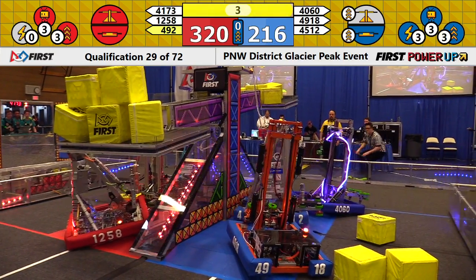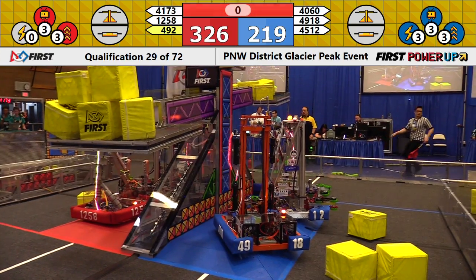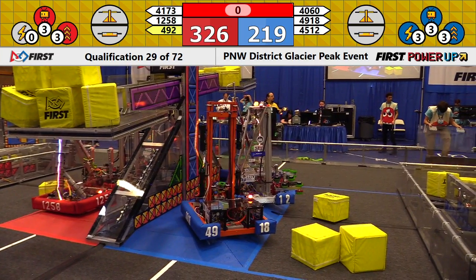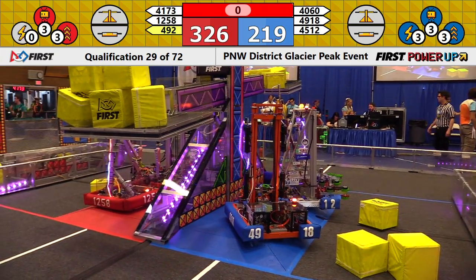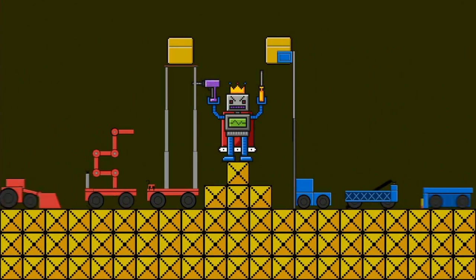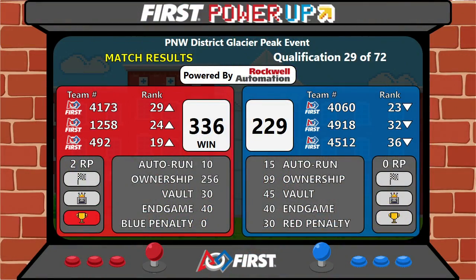Unfortunately, in this moment, the Red Alliance maintains the possession of the scale. There were some efforts there at the end for the Blue Alliance to bring home extra points, but unfortunately we're not entirely sure it's going to result in an effective victory. Final scores are being calculated. Great effort from both sides. The Red Alliance holds the lead, takes the win, and they bring home a grand total of two ranking points. Helps them climb their way up into the standings with match number 30 coming up next.